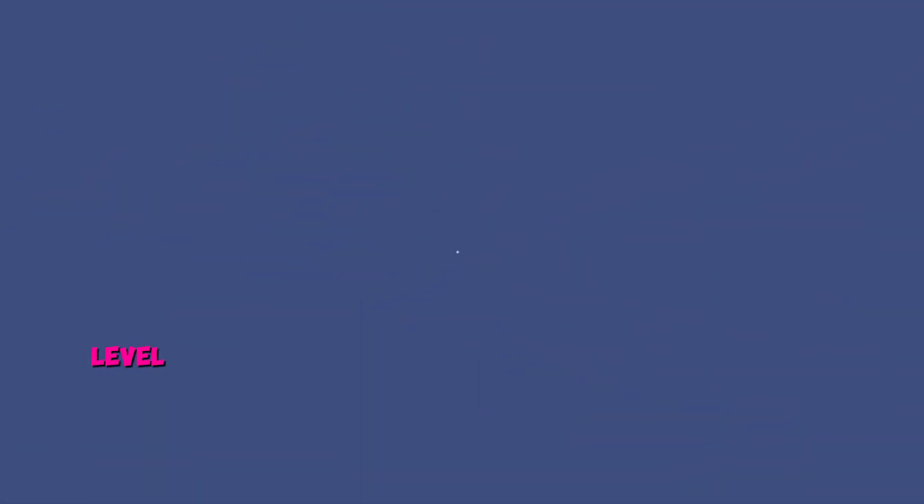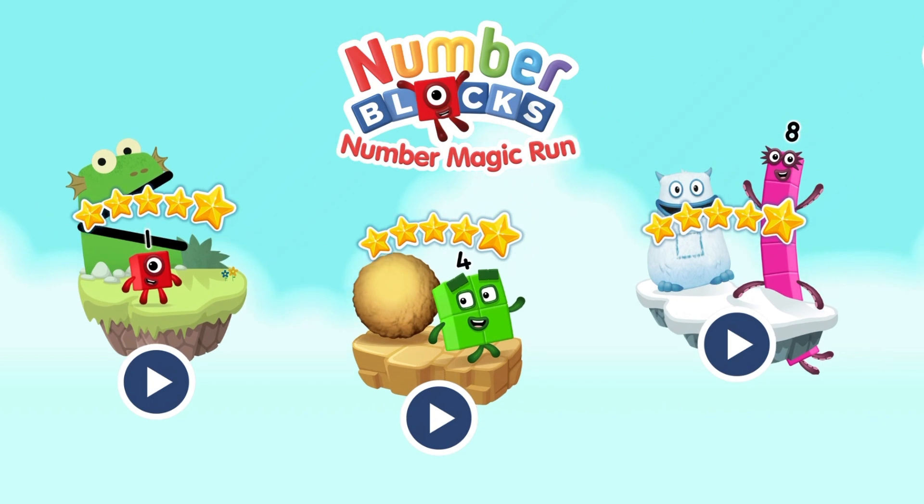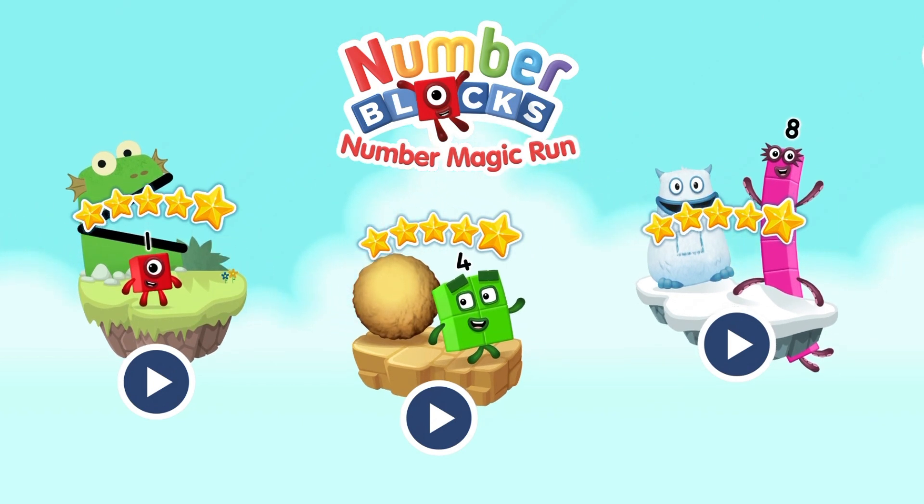Select level — pick an adventure. 1, 2, 3, 4, 5. Number blocks. 6, 7, 8, 9, 10. Number blocks. 1 and another one is 2, and another one is me — that's 3.